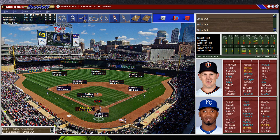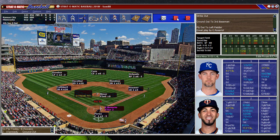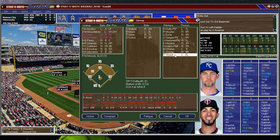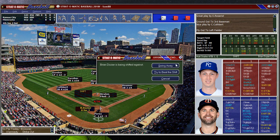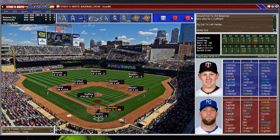Cuthbert strikes out. Escobar grounds out. He's out — on to the 6th. We've seen enough of Minor — let's try Stram and see what he can do. Grossman. Dozier — he's not hit a home run yet, everyone else has. He's out. Let's see if Duffy can go two here.